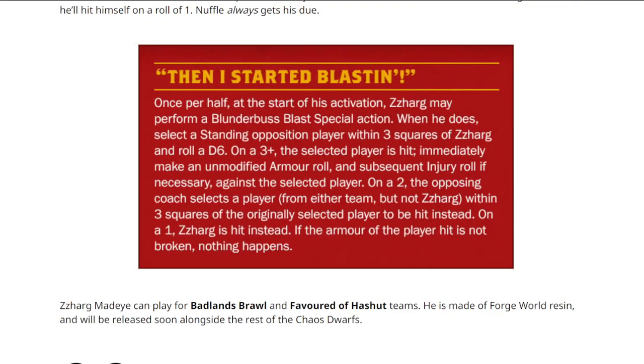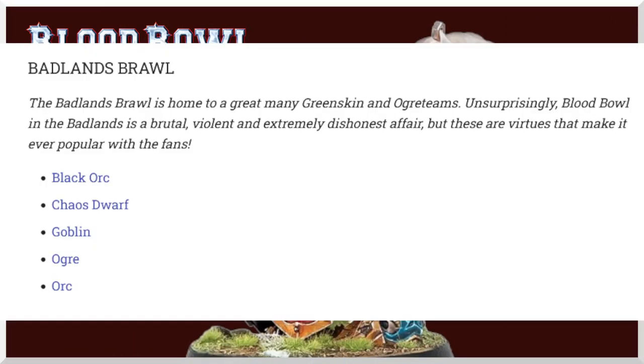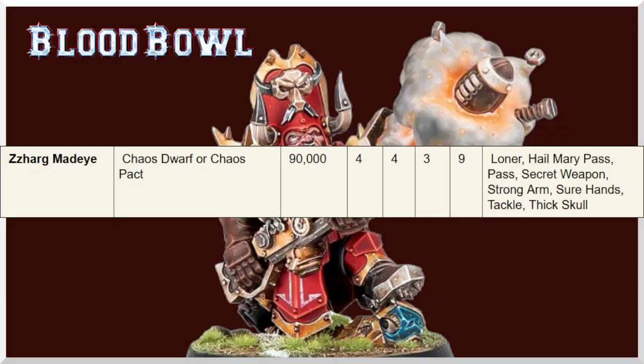You're going to want to put him directly behind the line of scrimmage, probably on defence, and it's going to be hard to get a hit on him, especially if he's still strength 4. You can play for Badlands Brawl in favour of Hashut, so obviously the only favourite of Hashut team we have is Chaos Dwarves. Maybe that will be an option for Chaos teams and Renegades and stuff - unknown - but at the moment, favourite of Hashut is expected to only be Chaos Dwarves. Badlands Brawl covers Black Orcs, Chaos Dwarves, Goblins, Ogres, and Orcs who can hire him. It's going to be interesting to see what his stats are.